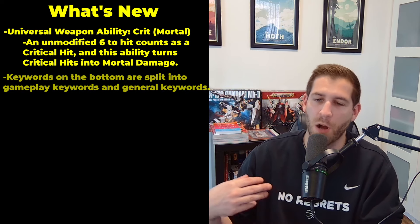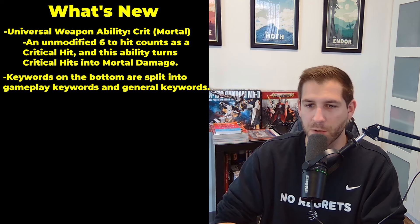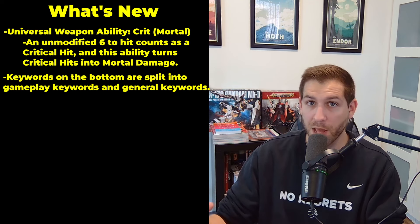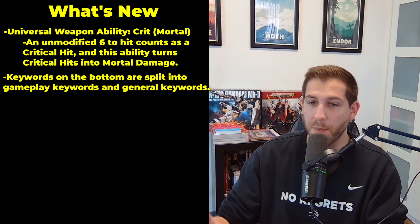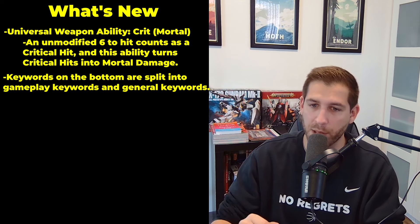The keywords at the bottom are also split up now. We have gameplay keywords and then below that we have general keywords. The idea is that you make your gameplay-focused keywords more easily visible, and this is really important because there's some stuff that has been moved down into keywords that we'll talk about later.